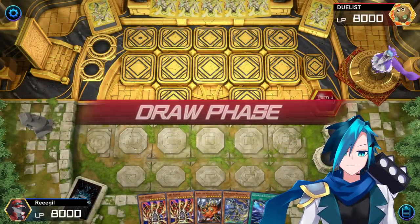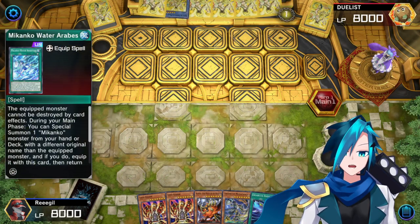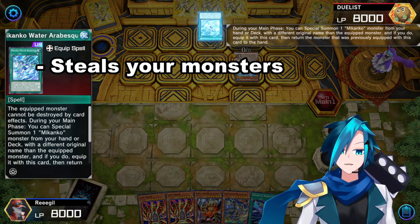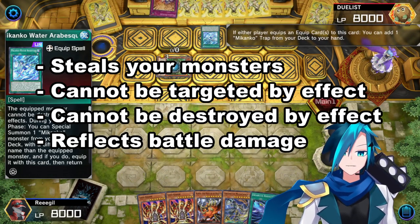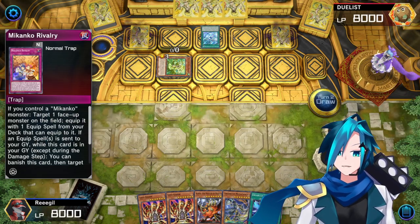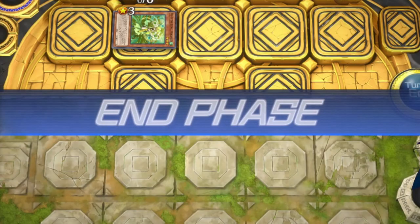Today we have a replay from a match I had off camera. Our opponent is on Mikanko — the new deck that plays a lot of equip spells, steals a lot of monsters, cannot be targeted by card effects, cannot be destroyed by card effects, and reflects battle damage, so you can't destroy them by battle either. Very hard for us to deal with, because we only rely on targeting effects. But what can we do? Nothing.